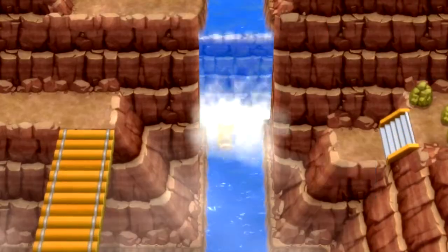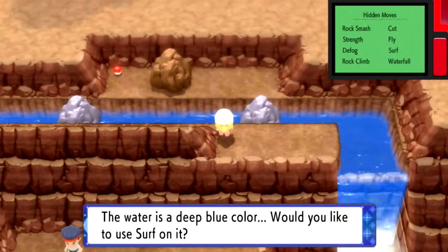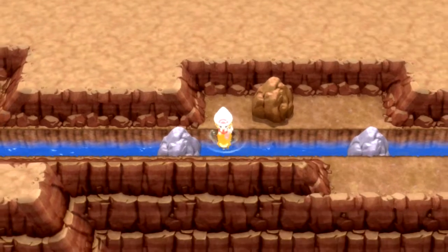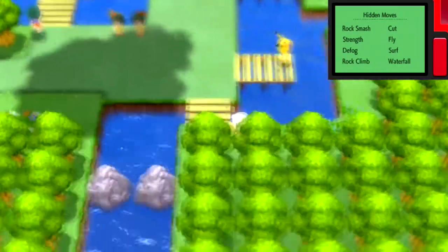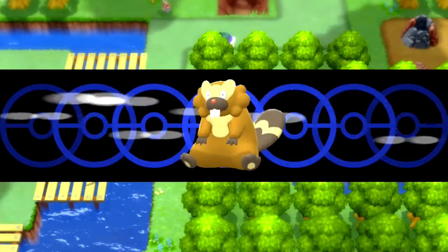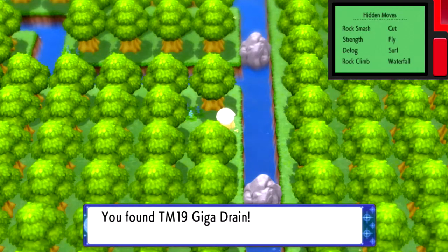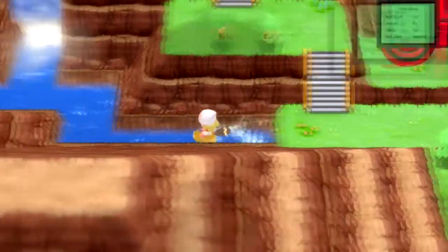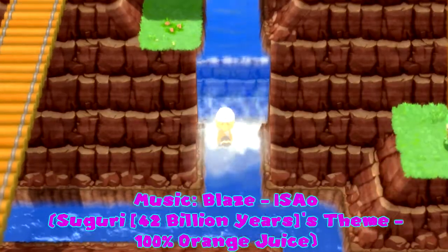This is the route right before Hearthome City, and now that we have Waterfall we can see what's here — which contains Carbos. Then if we make our way to the route after Hearthome City, I didn't actually know until this recording that you can explore down here and surf down to get this TM, which contains Giga Drain — a very powerful absorb move for Grass-types. It's definitely worth teaching to a Grass-type that can learn it.